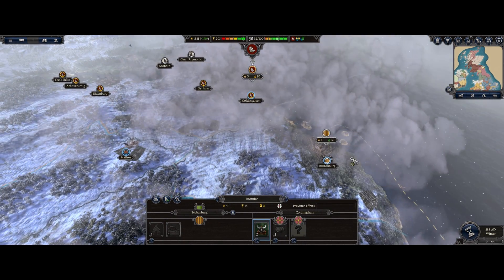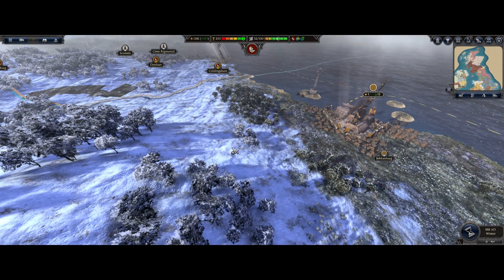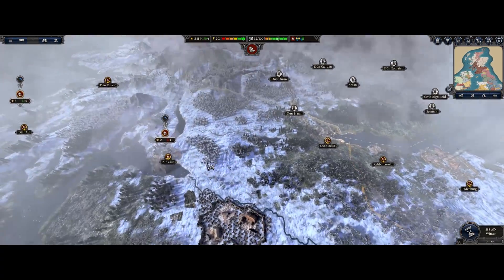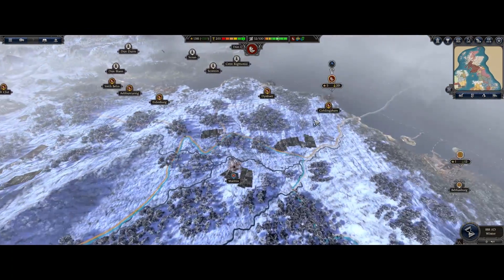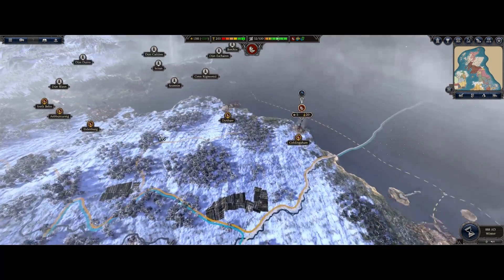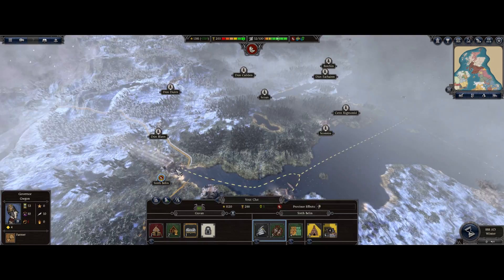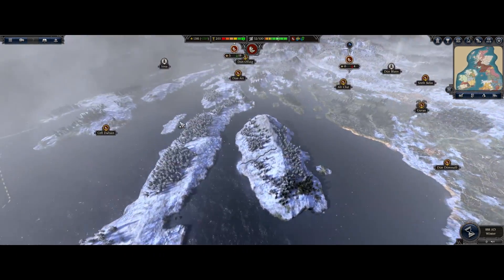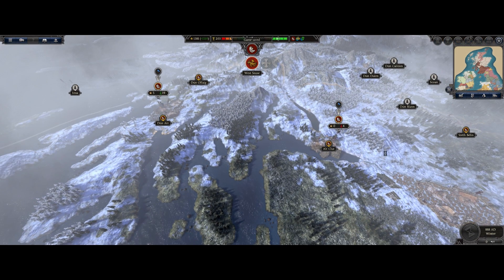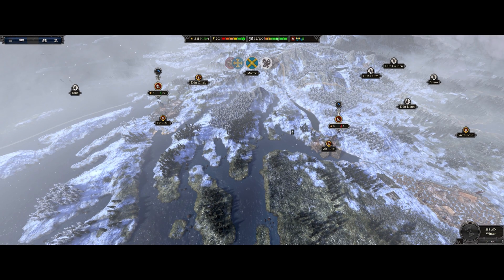We're gonna actually declare war next turn. We can't even move with these guys right now and they'll replenish almost to full stacks, then we'll come back up and kill them. We're gonna end the turn, see if anyone declares war on us - which I highly doubt, but you never know. Then hopefully steamroll to the north.